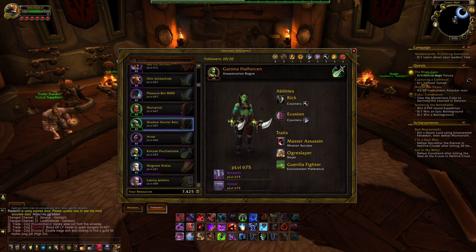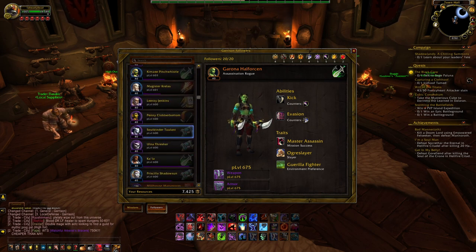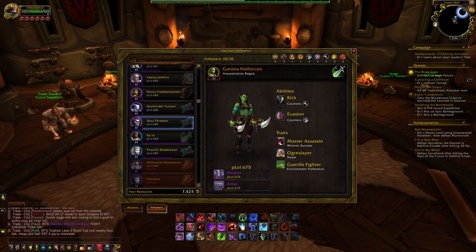To unlock the Mission Breaker 2, you need to have at least 10 followers with at least 675 item level, and have RNG on your side, as it is a very rare mission.